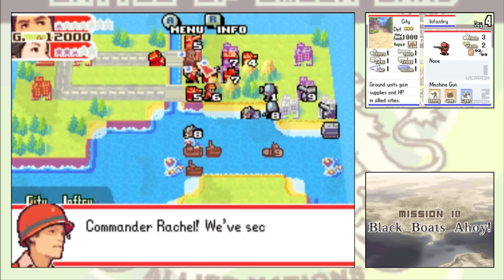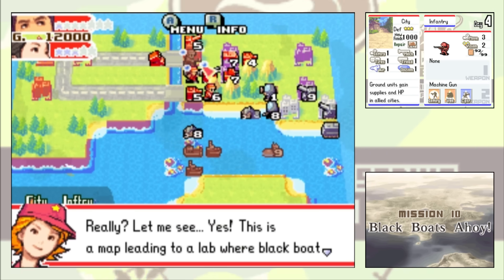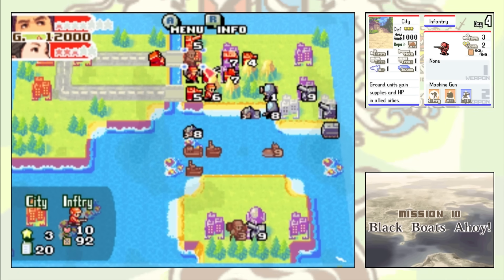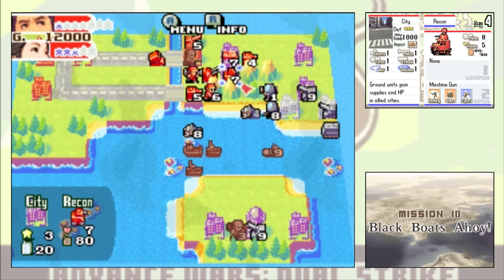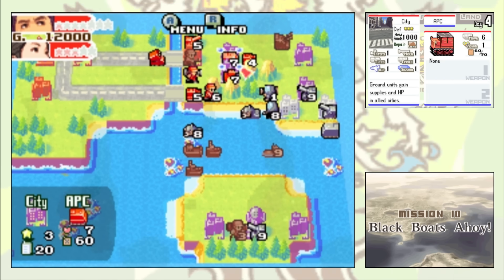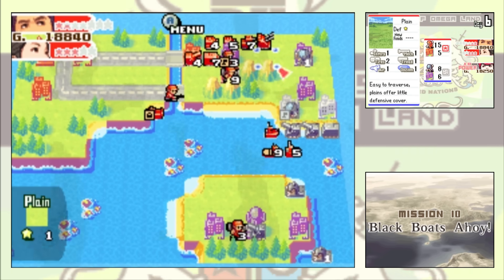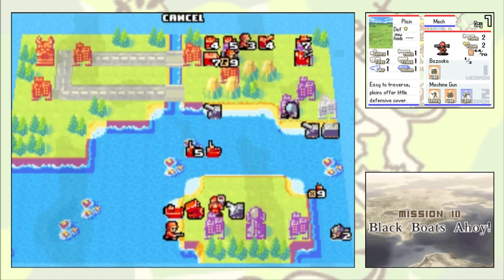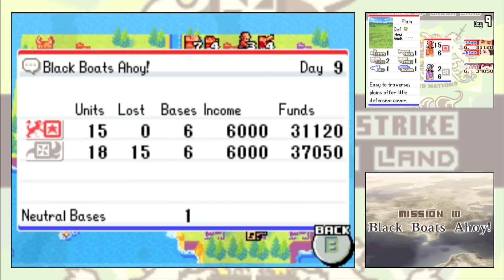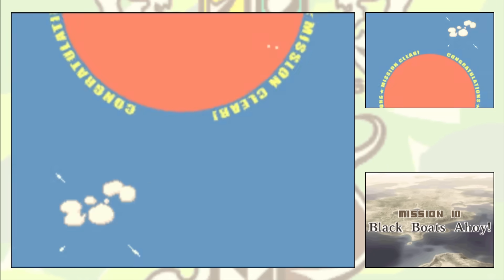As I capture one of the central properties, I suddenly remember that this map actually contains a secret mission which unlocks Black Boats for the player. And to my knowledge, there's no way to skip it once you've unlocked it, so I'm actually forced to beat it now. Black Boats might come in handy during this challenge, so I might as well get it over with. The rest of the mission is kind of a joke — I systematically sink the Black Boats one by one, and since Kindle's island is completely undefended with only a single artillery on it, I bring down a rocket and an infantry with my lander to clear the way. On Day 9 with no losses, I capture Kindle's HQ to earn myself a very easy victory.